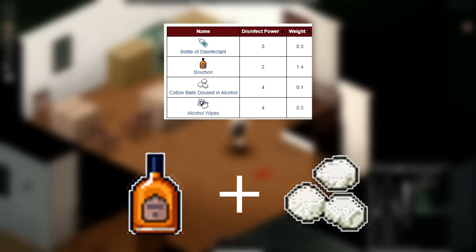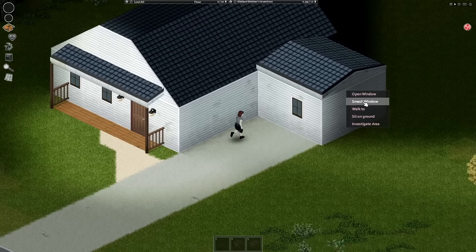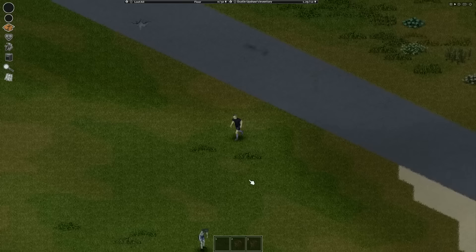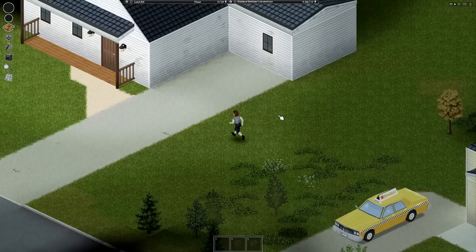Wounds like this will heal over time either way, but cleaning wounds and taking care of yourself will speed up the process. To prevent scratches, you could make armor, don't jump through broken windows, and don't break glass with your bare hands. Dig furrows with a shovel and not with your hands. Don't get into altercations with other players, go around trees instead of through them, don't sprint vault fences, and don't sprint into trees.